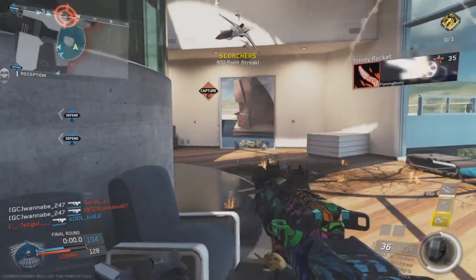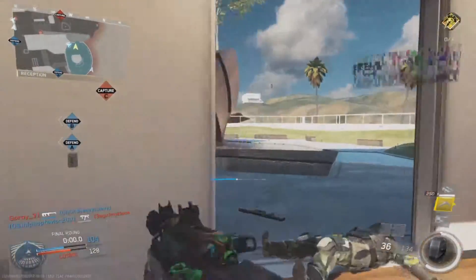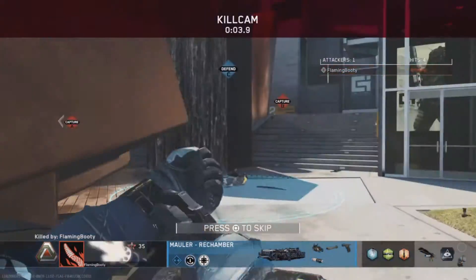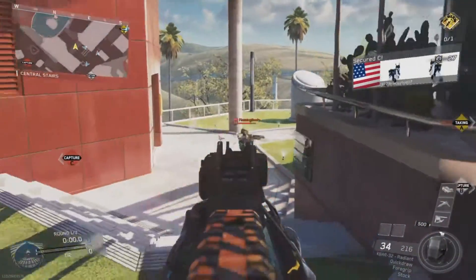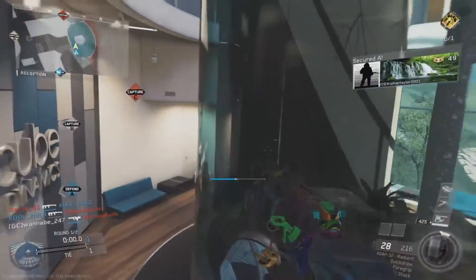This is a really good rushing class to get into people's faces at medium to close ranges. You don't have to worry about scorestreaks such as the Warden or the Vulture, because with Blind Eye you can just focus on killing. People can still see you with UAV, but if you're good with it, you'll just melt them anyway.